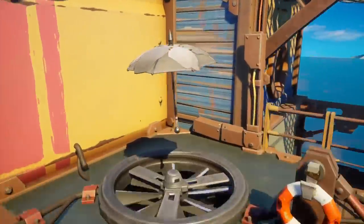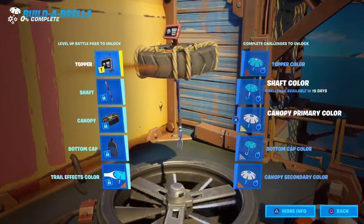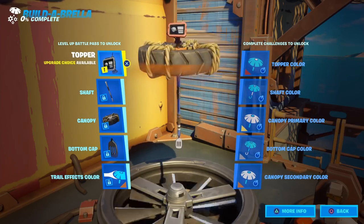By the way, 'Build an Umbrella' is where you go — everything comes right here. This is all the options it has, so you can pretty much customize everything on it. As you can see, the topper — let me go through them really quick.